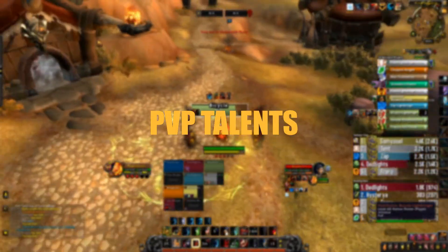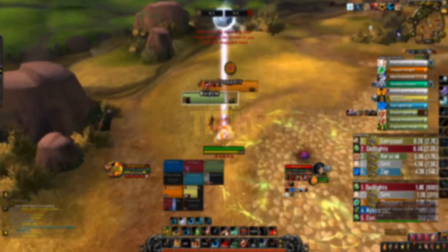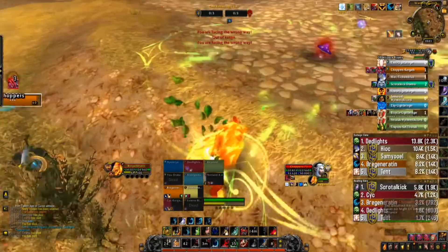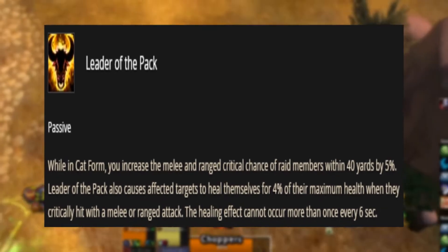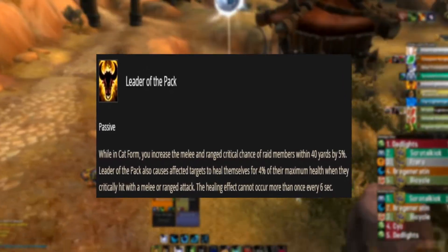Now let's move on to PvP Talents. Tier 1 PvP Talent. In this tier, we would be choosing Leader of the Pack, as it provides an increase in damage and healing to all party members.